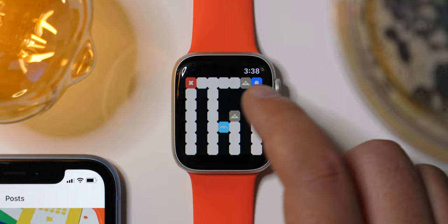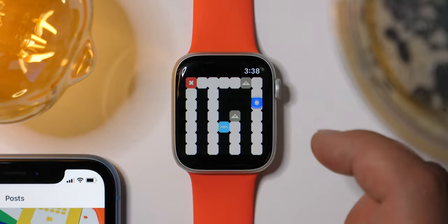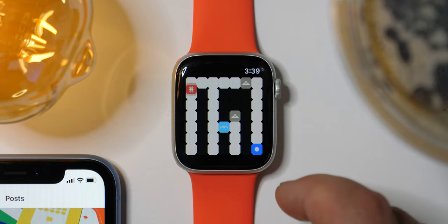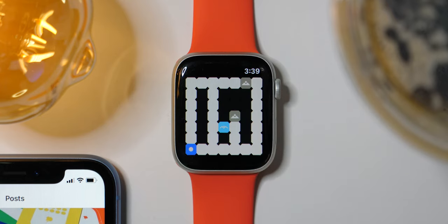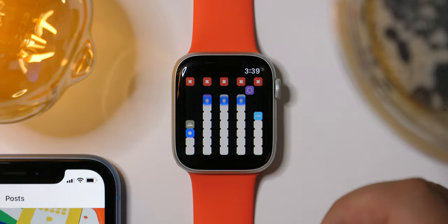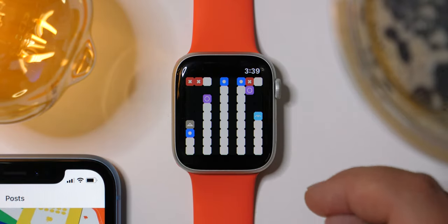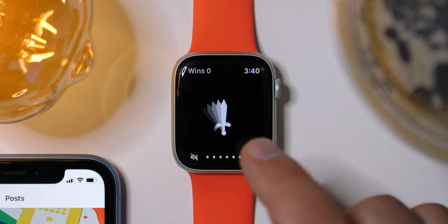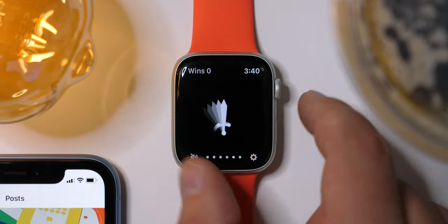Tiny Armies — you move the little dots, which are your dudes, around obstacles. Watch this — I got him! He fell into my trap. Victory! I'm going to charge — I see some portals, I see some mountains. Defeat. This is alright — I would check this one out if I were you.